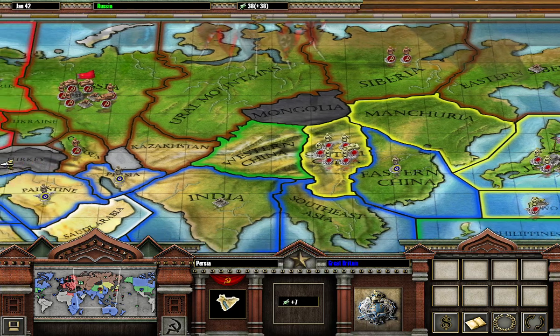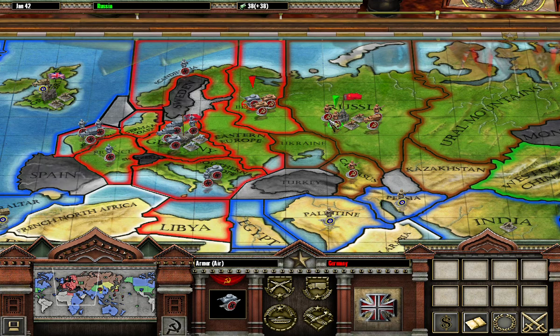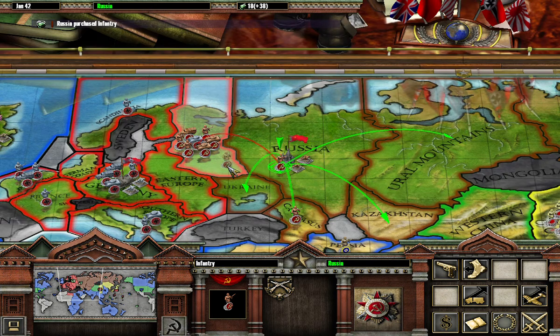There is a sizable force in central China and we are going to take it out. This is even an armor air, so that's definitely going to be a crippling blow to take out an armor air. Let's go ahead and grab an infantry as well.